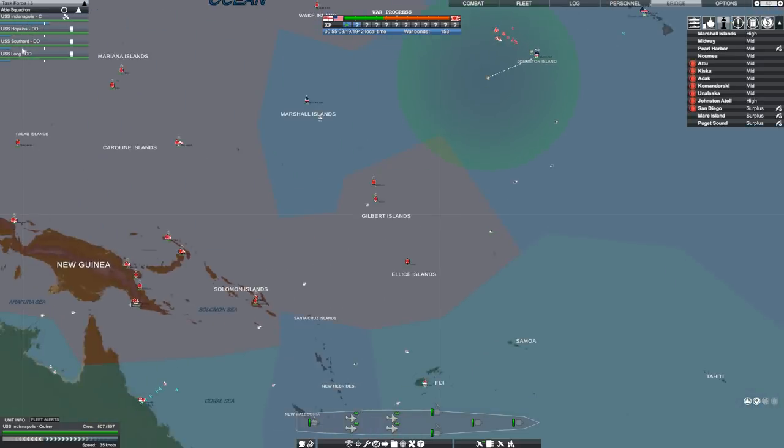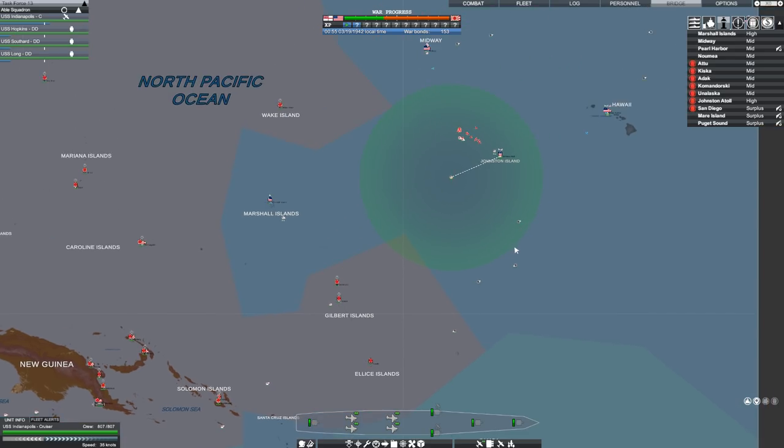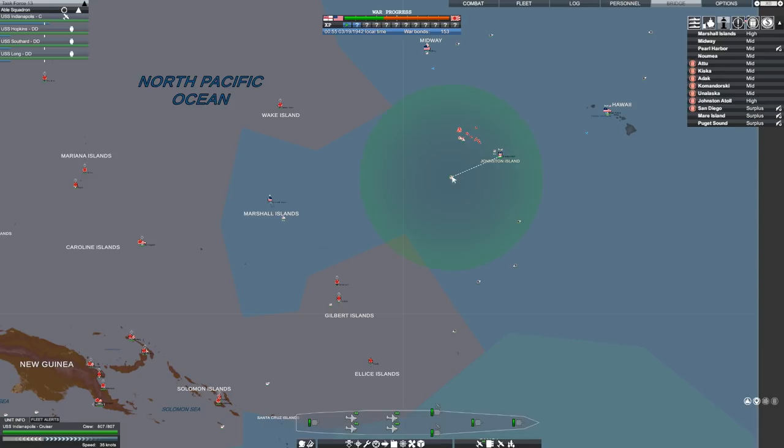They don't have the fuel — that could be a real problem. If these guys don't have the fuel, then Johnston is really the only option for them right now. But they're going to take quite the beating and are unlikely to survive if they come into contact with this carrier force.